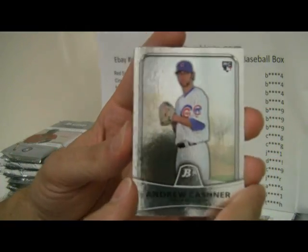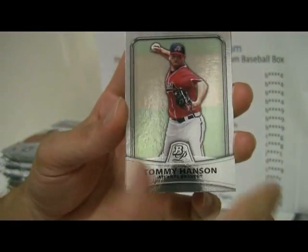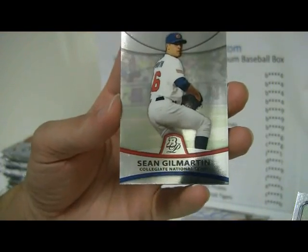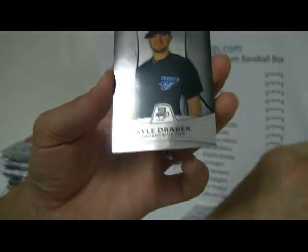Chicago Cubs, Kashner, and then Stanton, Tommy Hansen. Then we've got a Sean Gilmartin underneath the Hansen, so that will go to the Braves. And then below that is a Kyle Jurebeck.